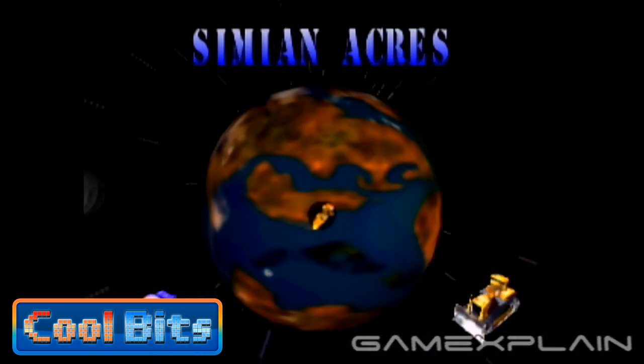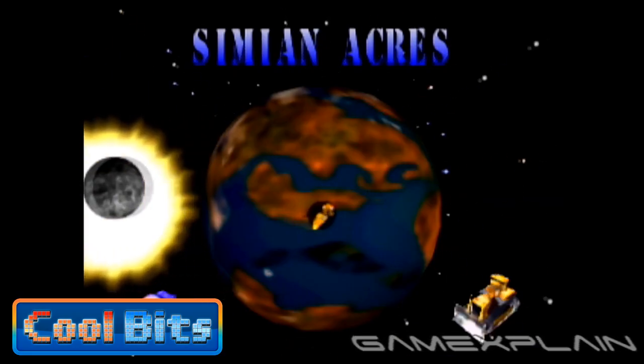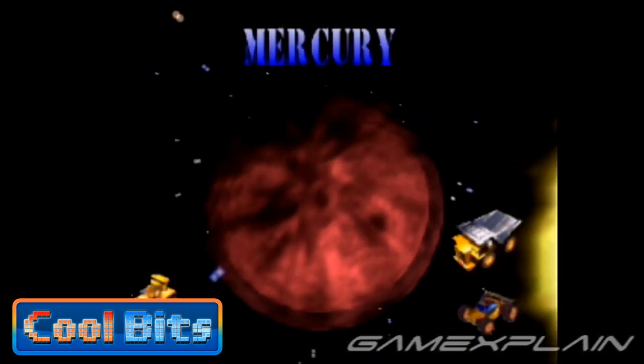So that's pretty nifty. So far, the Earth and the Moon both appear to orbit the Sun just as they would in real life, except much faster of course. But does that principle extend to the planets in the background? Let's find out — to Mercury, and beyond.